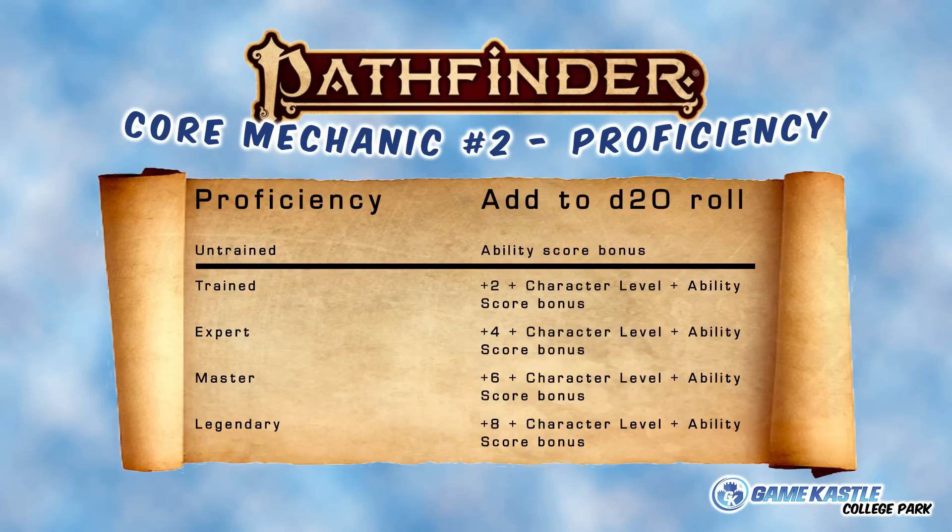Untrained is exactly what it means — all you're going to get to add to a roll if you're untrained in a particular area is your ability score bonus, which works just like it does in 5e. But if you're trained, things start getting more exciting: you're going to add plus 2, your ability score bonus, and your level. Pop that up to expert and that plus 2 flips to plus 4. Masters get plus 6, and legendary goes all the way up to plus 8. You can increase your proficiency in skills pretty easily, while weapon proficiencies, armor, perception, and saving throws are mostly determined by your class features, though you can increase them faster by taking class feats or general feats.